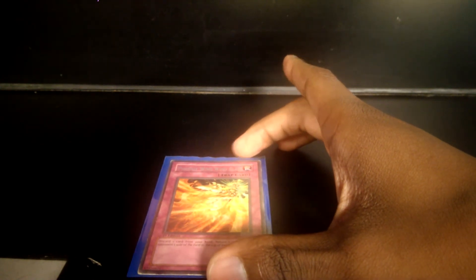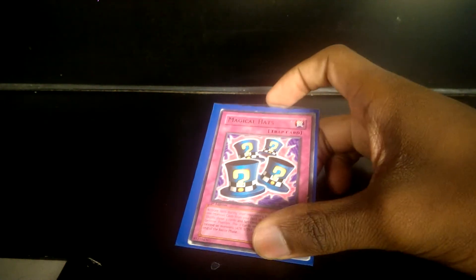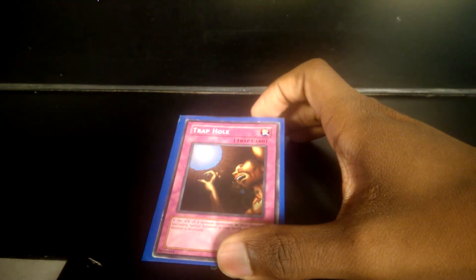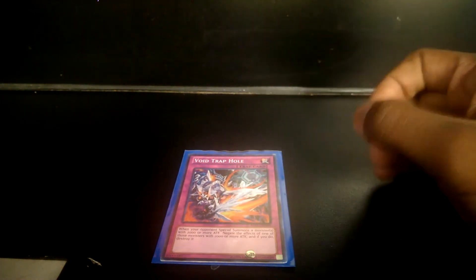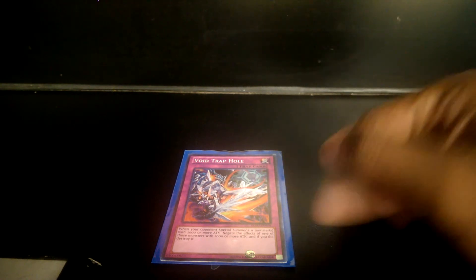Now on to traps: two Raigeki Break, Phoenix Wing Wind Blast, two Karma Cut, Magical Hats — I still need to bump this up to two so I can get to my spells quicker. Divine Wrath, which works against pretty much all effect monsters. Trap Hole — I think I might cut it up to two because there are still so many decks out there that Normal Summon. Bottomless, Void Trap Hole — I'm trying to figure out if I want to leave this in or take it out, maybe you guys can tell me — Compulse, and Solemn Warning.